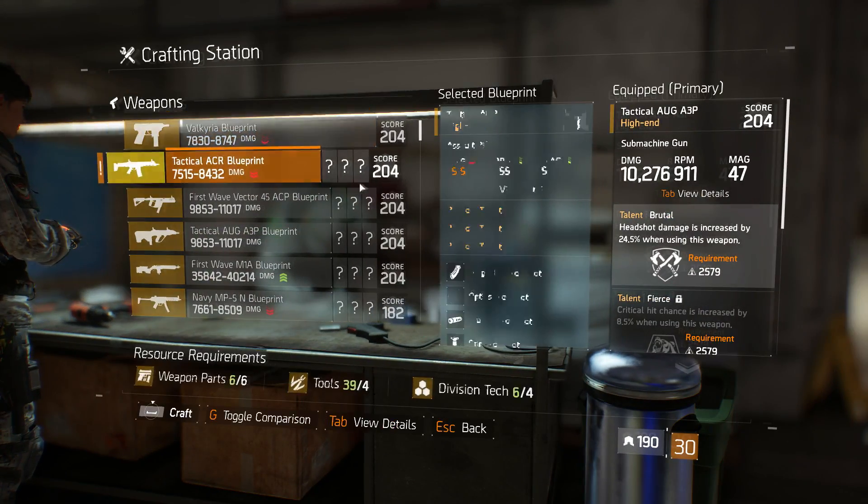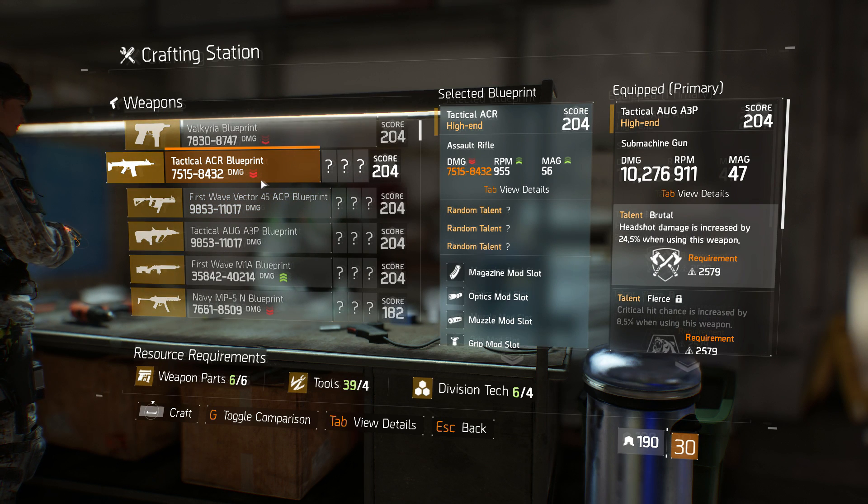So as you can see it costs six gold weapon parts, four tools which I have plenty of, and four division tech. Let's roll one of the Tactical ACRs and see what we can get. Don't forget this is an assault rifle so you're not going to have the insane crit hit damage, but you're probably going to do more damage on hit.